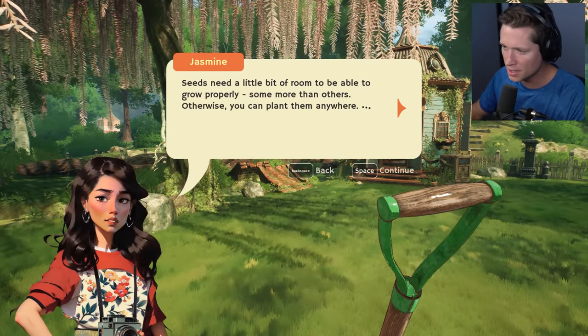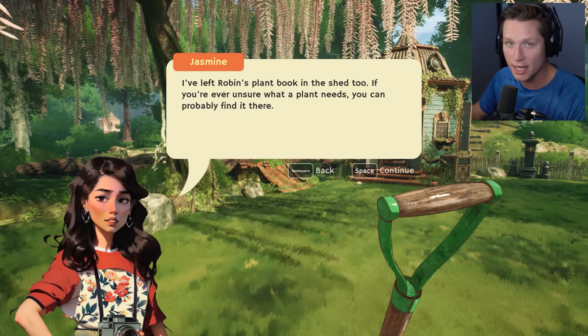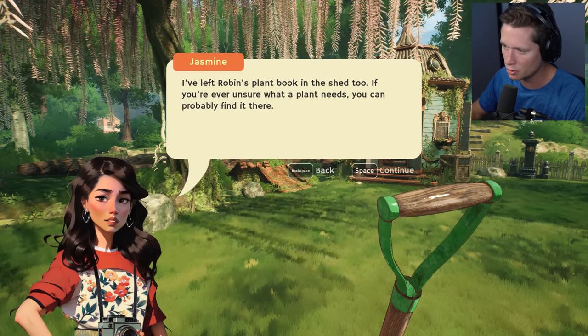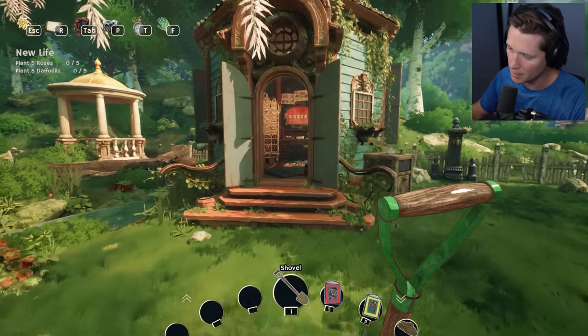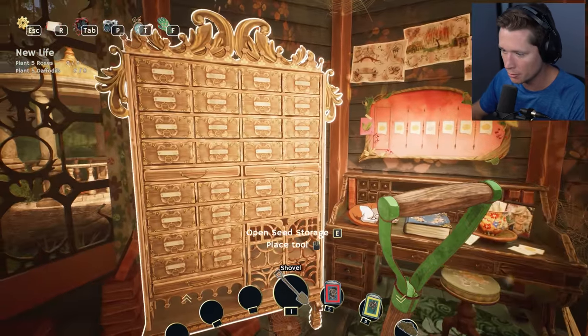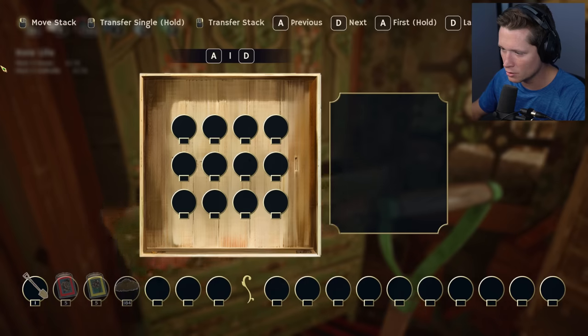Great work so far. It seems there's enough room to start planting now — plants need a little bit of room to grow properly, some more than others. Robin left a plant book in the shed too, if you're ever unsure what a plant needs you can probably find it there. Look at this — this is so chill. We've got a tool storage shed with lots of tools.